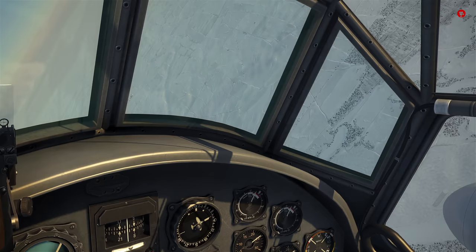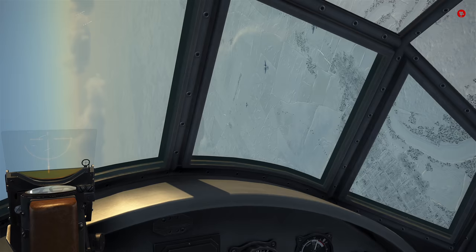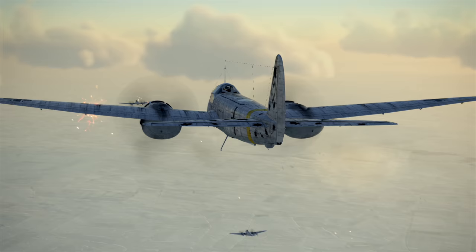Okay, we've got some aircraft down low as well. I think they're escorting bombers, so let's quickly break off from the fighters and jump on the tail of the bombers. You can tell the Ju88 C6 is not as agile as your average fighter — it's a little bit cumbersome. But with these cannons you can do a bit of damage.